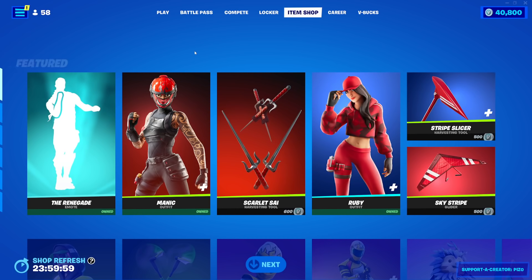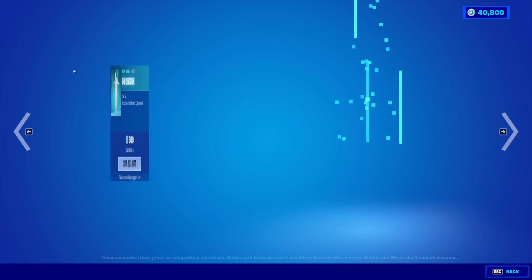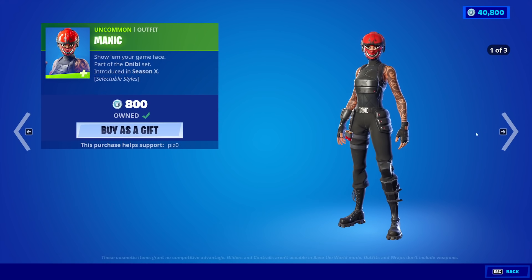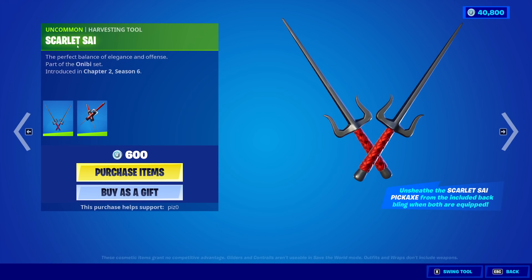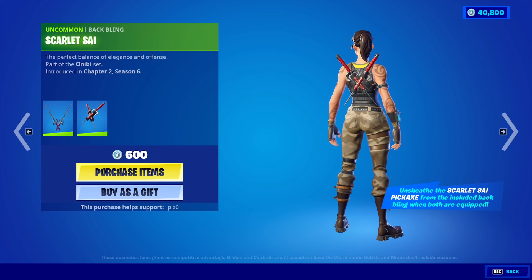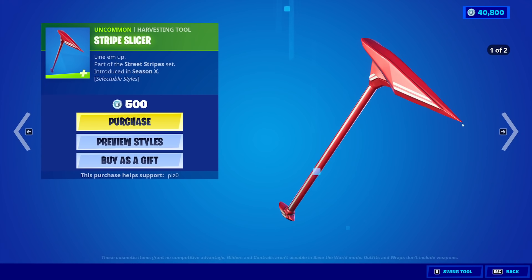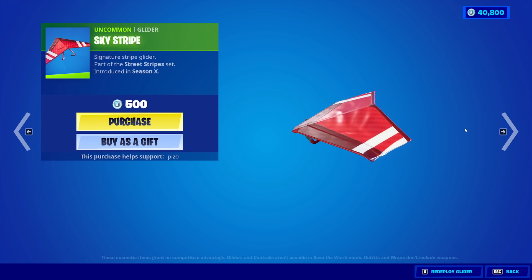Maybe new skin... No, we didn't get that. The Renegade is back — you can't hear it because it's copyrighted. Manic is back with her Scarlet Psy pickaxe and back bling. Ruby's back with the back bling Red Alert, the Stripe Slicer, and the Skystripe Glider.